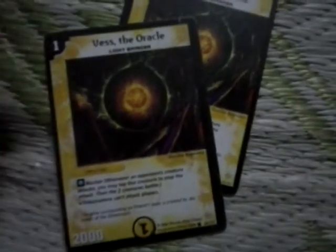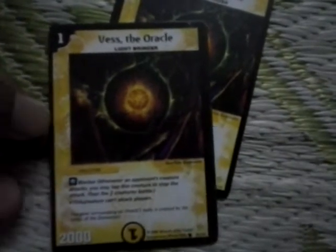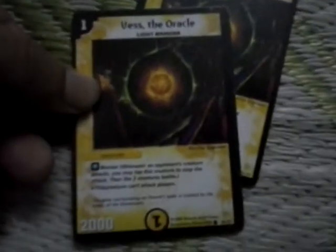It's also a guardian just like Deanork the Light Guardian. Then there's two Vess the Oracle — a very cheap 1-mana blocker with a power of 2000. It's a very powerful blocker for a 1-drop card. It's a blocker which cannot attack players but can attack creatures.